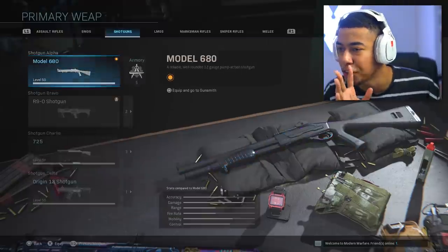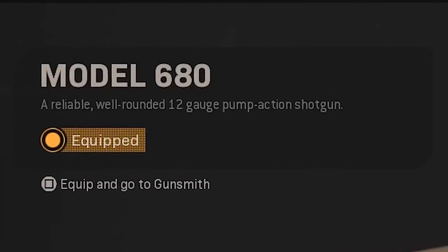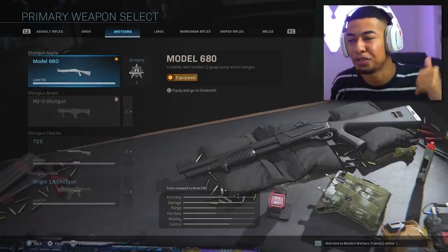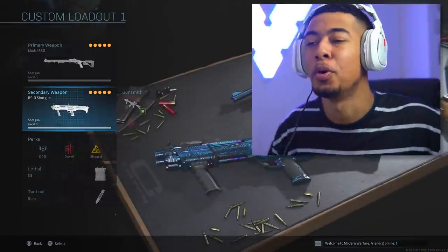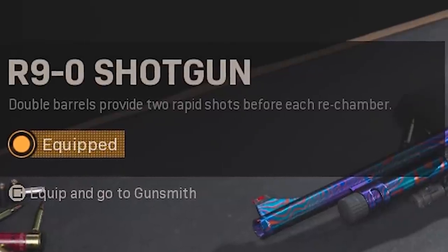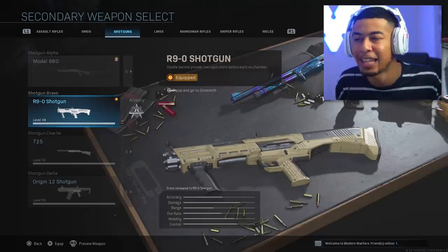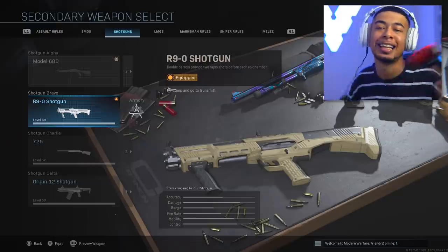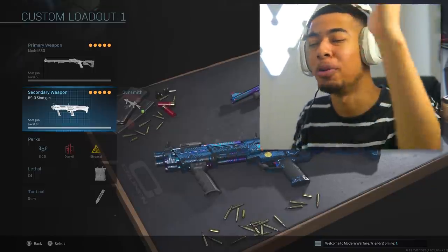You might be thinking: what are the pump shotguns in this game? First off we've got the Model, which is actually known as the pump shotgun - a reliable well-rounded 12 gauge pump action shotgun. Unfortunately in Modern Warfare you can't run two of the same weapon, so I went with the R90 shotgun - the double barrels provide two rapid shots before each rechamber. If you've used it before it pretty much acts as a pump shotgun anyway. I'm also throwing in a 725 to mix it up, and each kill I'm gonna be swapping to a different shotgun.